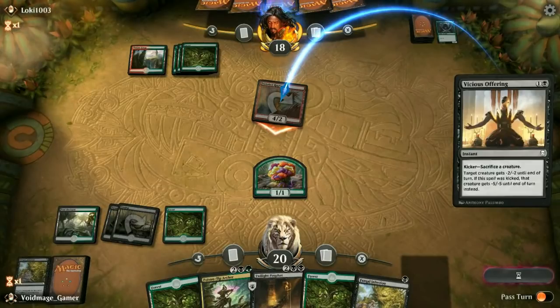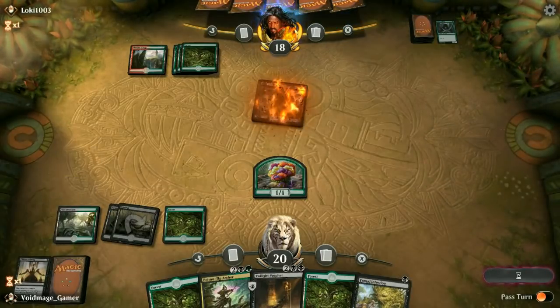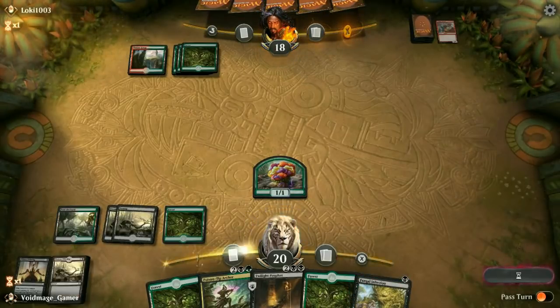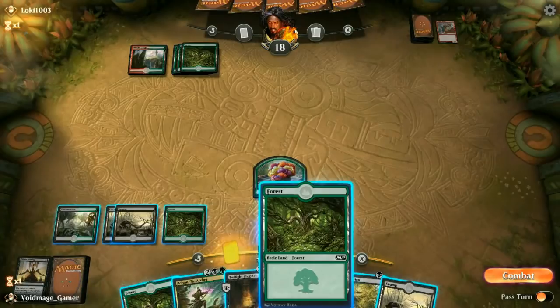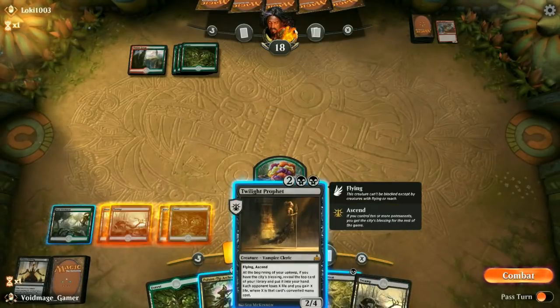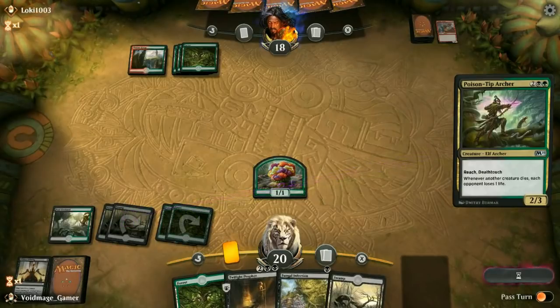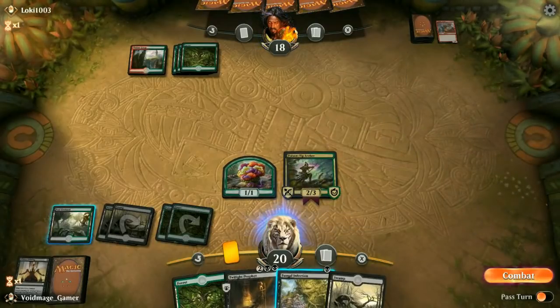We do have removal. We do have ways of dealing with this Dinosaur here. Hopefully if we can get that Poison Tip Archer out there, it can stay out there, and we can really punish our opponents. We're not going to sacrifice our Saproling unnecessarily, and we're just going to beat them in the face with this 1-1. Reach and Deathtouch are also pretty good stats, even if it is just a 2-3-4.